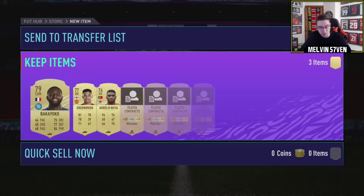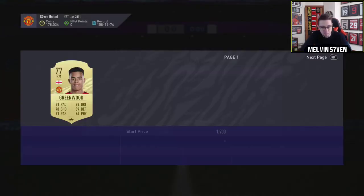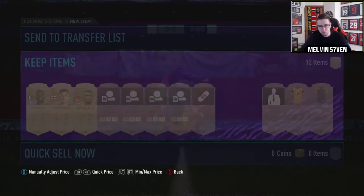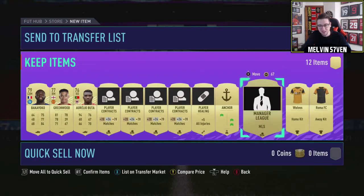He got lucky in his Squad Battles rewards, so hopefully we can follow something similar — that would be great. I do want to get Bruno Fernandez. Hey, we get the boy wonder — Mason Greenwood — unfortunately not worth very much until he becomes an 84 later in the game. We get an anchor chem style, probably the most expensive thing thus far.